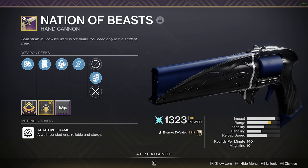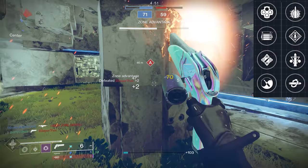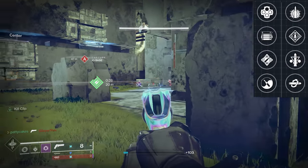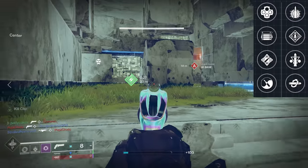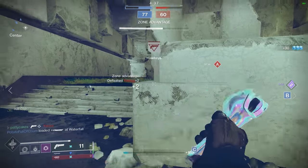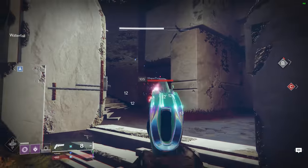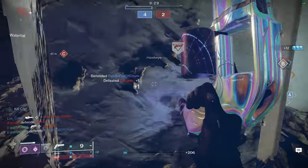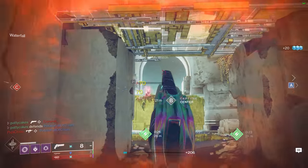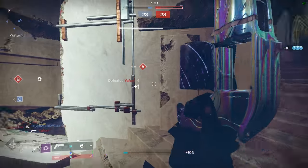Nation of Beasts is a legendary 140rpm hand cannon in the energy slot. At face value, it's a decent hand cannon with a very small and unique perk pool. The most interesting combination is Explosive Payload and Opening Shot, for that massive range increase and all the benefits of Explosive Payload. If you manage to luck out in the Last Wish raid and get this roll, you should probably buy a lotto ticket — it's almost like having an energy-slot Fatebringer. Unfortunately, not many players are going to have access to such a great roll. I think this has led to Nation of Beasts being criminally underrated as a hand cannon overall — it's a much better choice than the popularity stats seem to indicate. It does have slightly worse stats than the Time Loss Fatebringer, especially in aim assist, and the weapon model and aesthetic are also kind of hit or miss. For me, it's going to land in the A- tier. If you ever do play the Last Wish, keep a lookout for this one and don't delete it if you get a god roll.